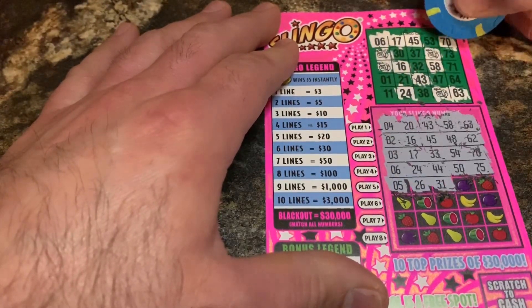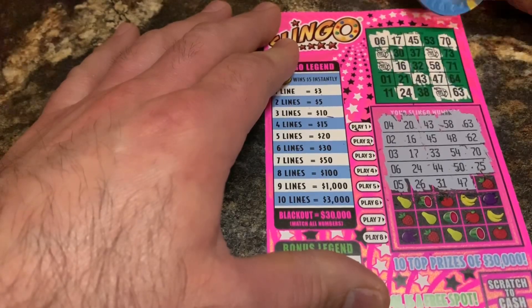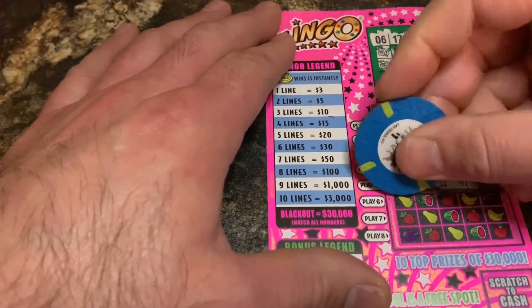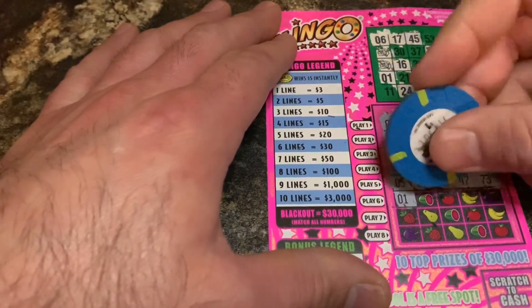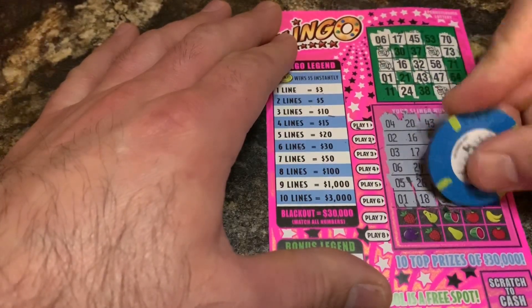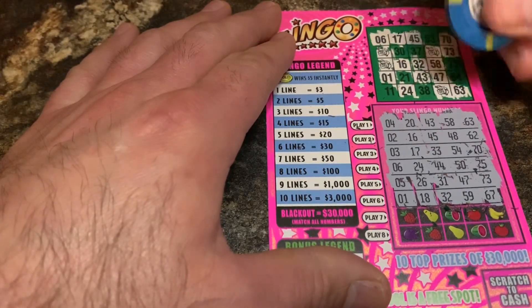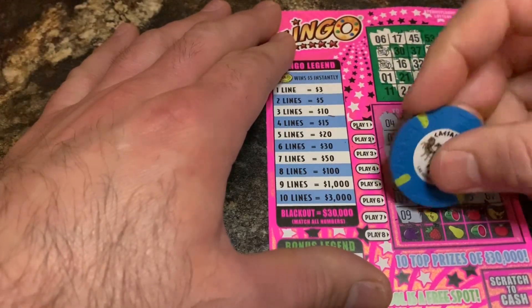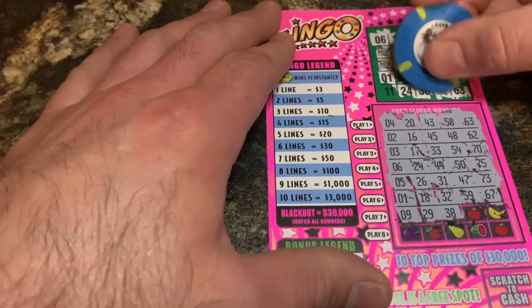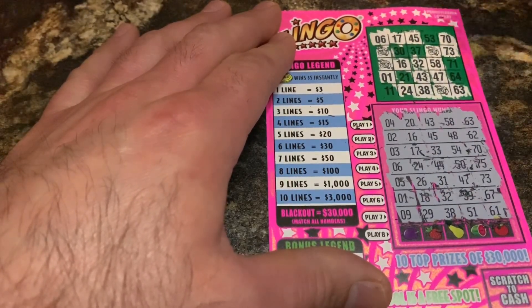26 and 31 — no. 47 — yep! Look, we need one there and one there. Two lines would be five dollars. 73 — nope. 1 — yep. 18 — no. 32 — yeah buddy! 59 — nope. 67 — nope. 9 — nope. 29 — nope. 38 — there we go! 51 — no. 61 — nope, got a 71. Have 51, 61.